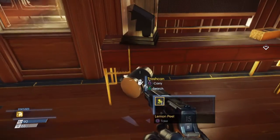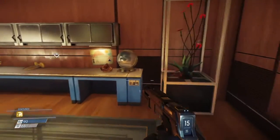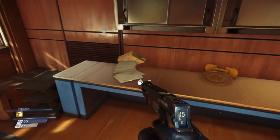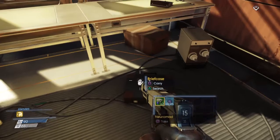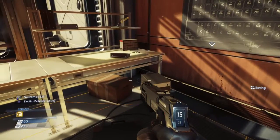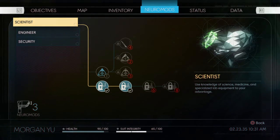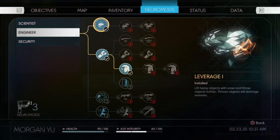Anything in here? Found another neuro mod. With that we can go ahead and get combat focus. Looking at hacking three — it takes six neuro mods, that's a lot. But yeah, let's go get combat focus. Wait — actually with three neuro mods, I just can't say no to the 20% recycling yield right now since that costs three. Let's do it.